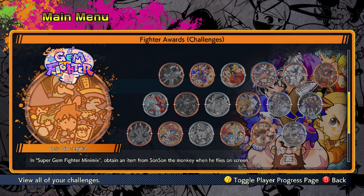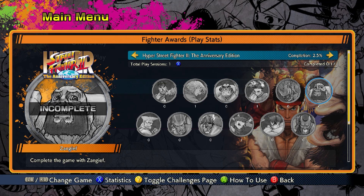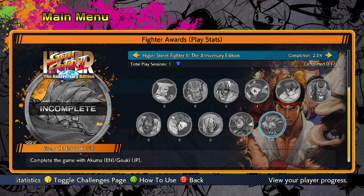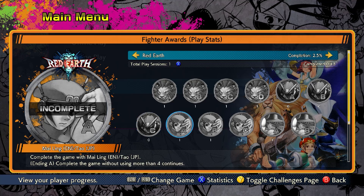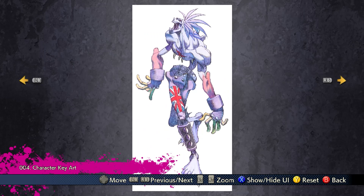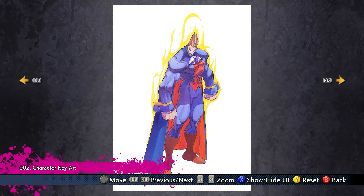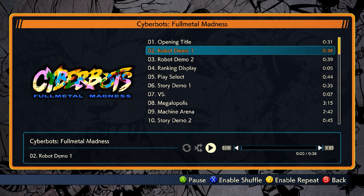In addition to this, there are also Fighter Awards — achievements unlocked once you meet certain conditions. Some are simple, like playing a game for the first time, while others are achieved when completing each game entirely. There are also individual game achievements for beating each game with every playable character. Additional material can be seen in the museum, which contains various pieces of concept art and soundtracks from each game. There are some truly beautiful pieces of art for most of the titles, and having the music isolated so it can be appreciated on its own merit is a great inclusion.